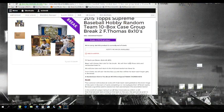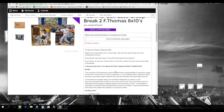Let's go to the rules real quick. 30 slots for the break, slots 1 through 30. The buyer will choose their slot, and we'll randomize these five times. We'll also take each team in the MLB and randomize those five times. From there, we'll pair up the two so every team gets covered on the break. A randomized slot will win a Frank Thomas signed 8x10 — we're giving away two of those.